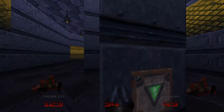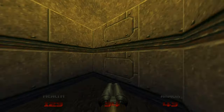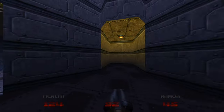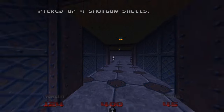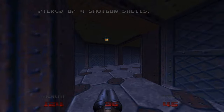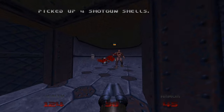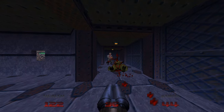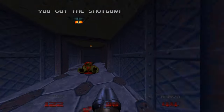Oh, I see — you're supposed to go up here. Actually, is this not where I started? Yeah, this is where I started. Let me go back up. Maybe there's a secret up there. I'll leave the mega health for now since I don't need it immediately. Also I don't need to blow up these barrels — there might be a reason to leave them.